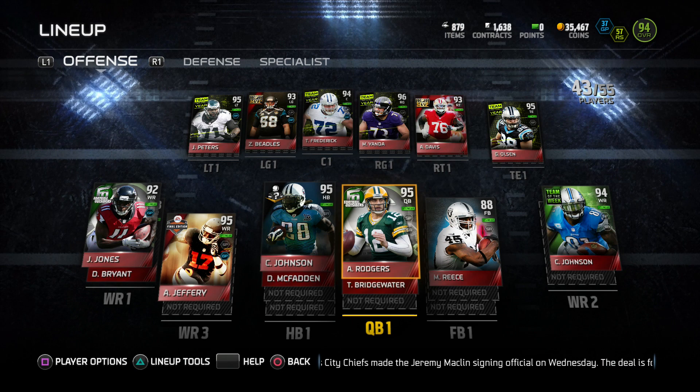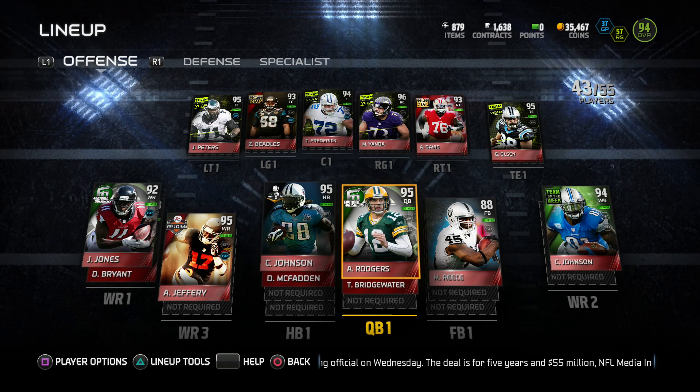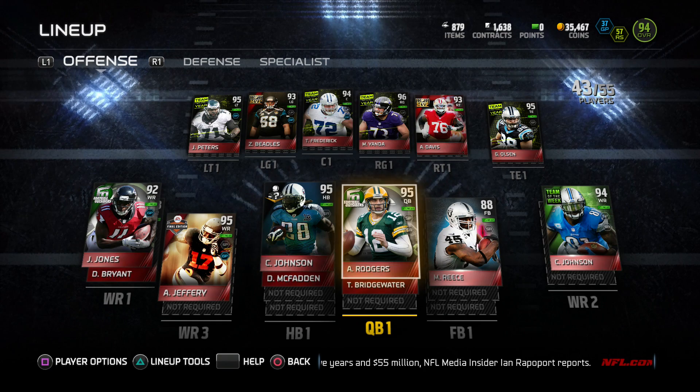All right YouTube, what's going on? It's Alba Guru back on the Madden 15 Ultimate Team. Got a lineup update and a Super Bowl gameplay coming up, just going to do it all in one. You see I got a new quarterback — Football Outsiders 95 overall Aaron Rodgers.